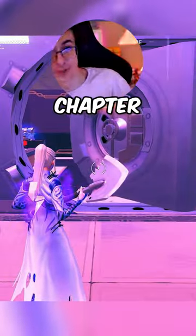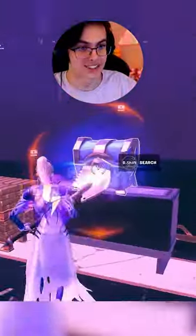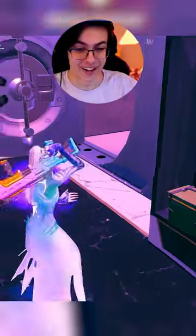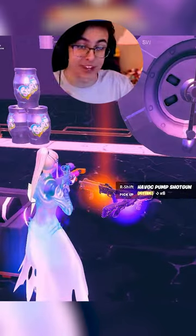Let's see what's in the brand new Chapter 4 Season 2 vault. Oh, what? Legendary Slurp Juice? Is this the mythic? This is the mythic! We have a brand new mythic shotgun — this thing does 250 damage headshot.